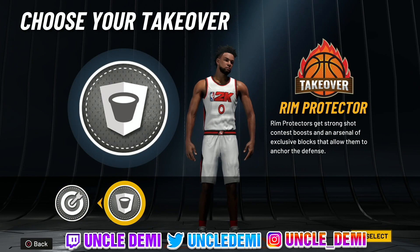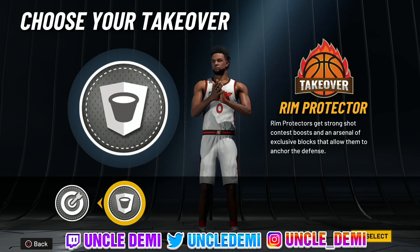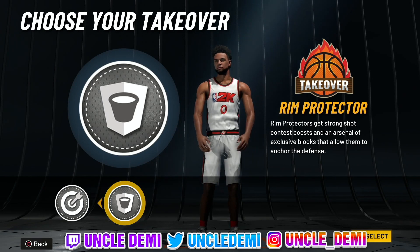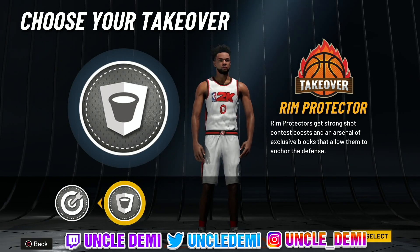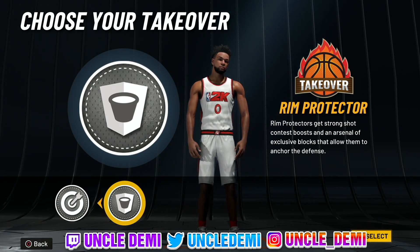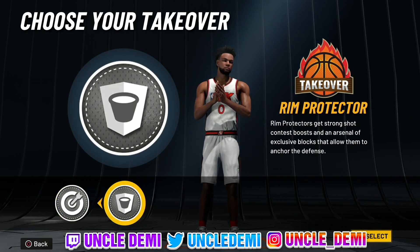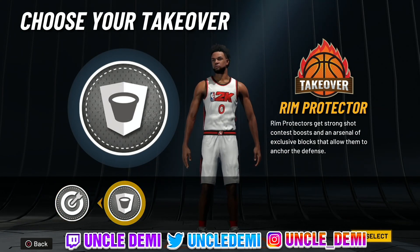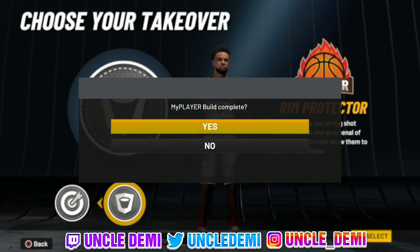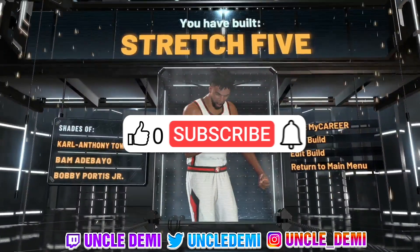You don't have glass take as an option here. Since there has been a buff to Intimidator and a buff to Defense, I would say go ahead and get the Rim Protector badge — sharp spot-up doesn't really help in many categories. So for one of the rare times, I would say go ahead and go with the Rim Protector badge.